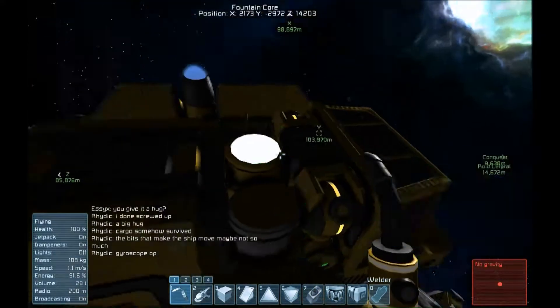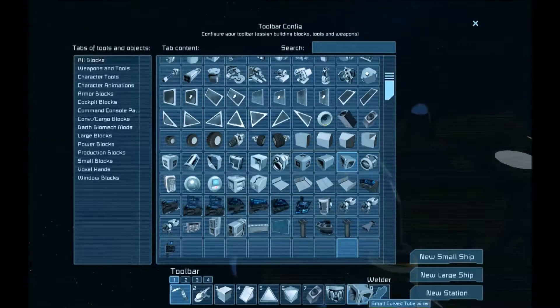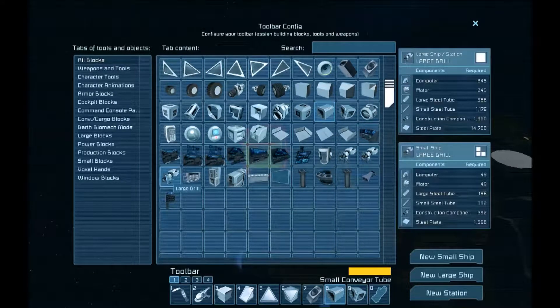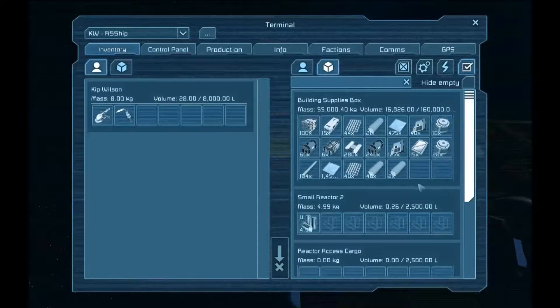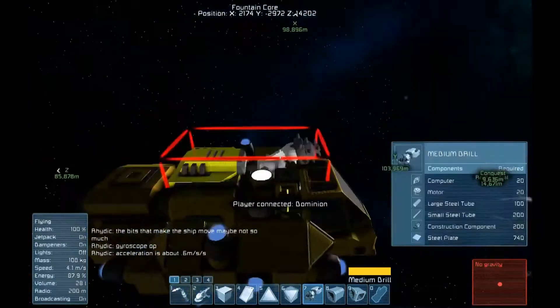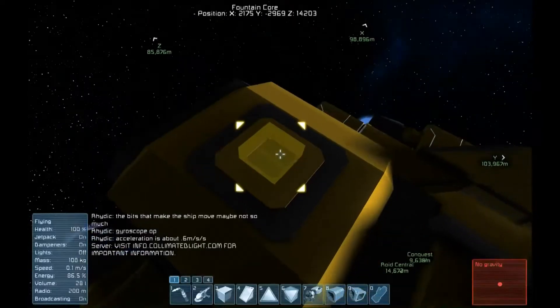Now I'm going to load it up — we have the small access ports on the side instead of the top. That's going to allow me to run a conveyor system from the drill mounted in the front to the access ports on the side of the cargo container. Now I'm pulling the conveyor tubes and a small drill. This server uses a drill mod that allows us to place different size drills, and only one drill can be used per ship. But these drills function a lot better than the standard non-modded drills. We don't have enough materials for a medium drill, so we ended up putting in a small drill.